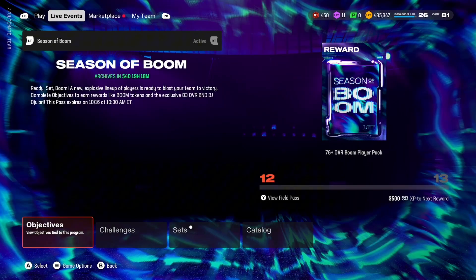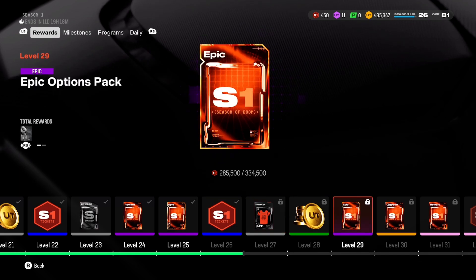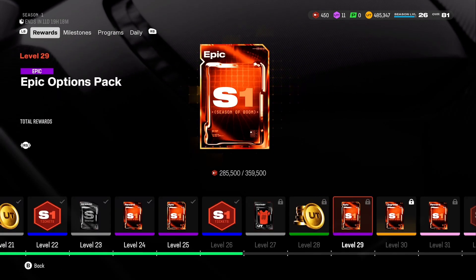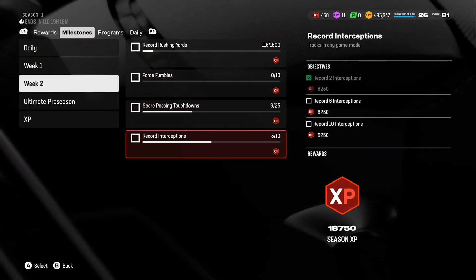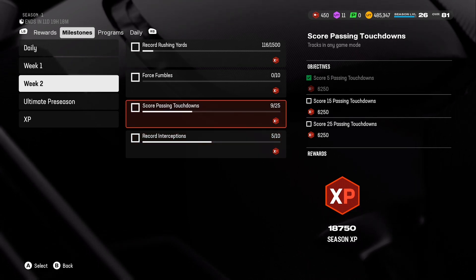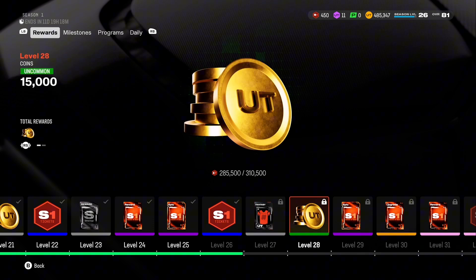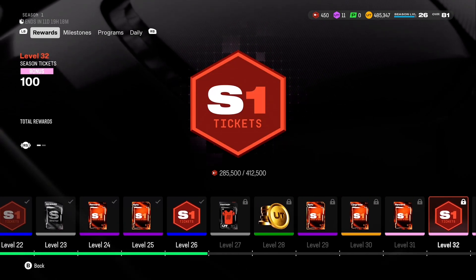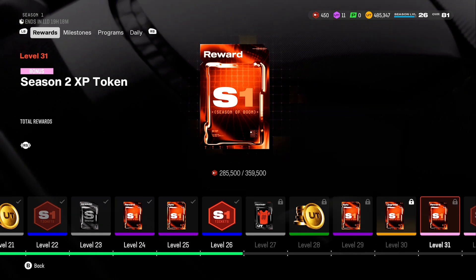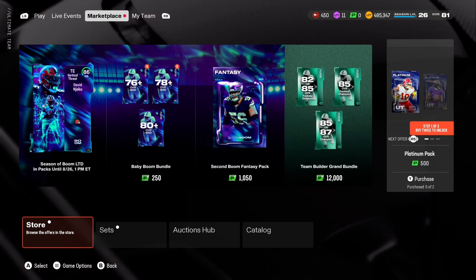Going over the Season One field pass, new objectives added 72,000 XP — absolutely insane. If we do the math, we can get all the way up to level 30 today, including week two objectives. We have 6,000 and 12,500 XP in various objectives, plus about 70k more sitting there — roughly 140k XP total. That means we can get all the way up to level 32 today. Rewards include a Season One player, an 83 overall upgrade token, a Season Two XP token, and an epic options pack.